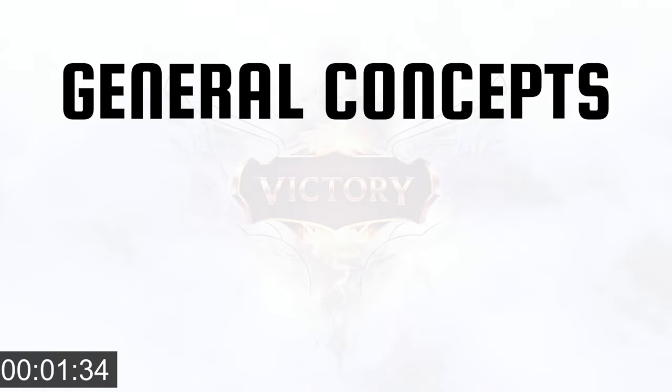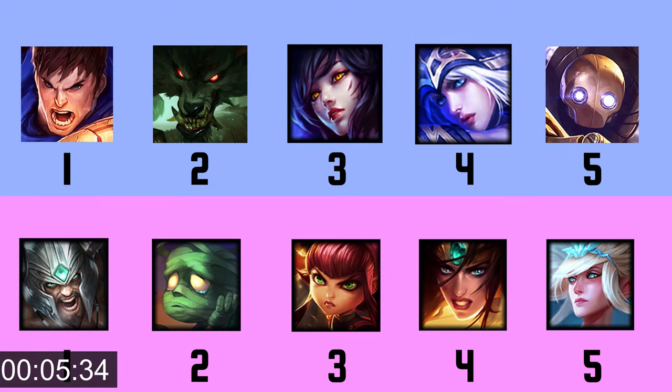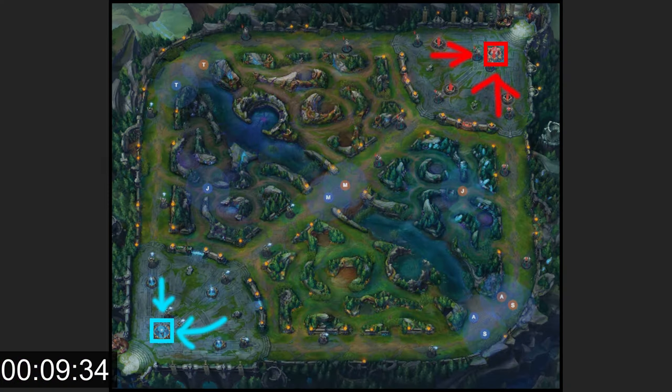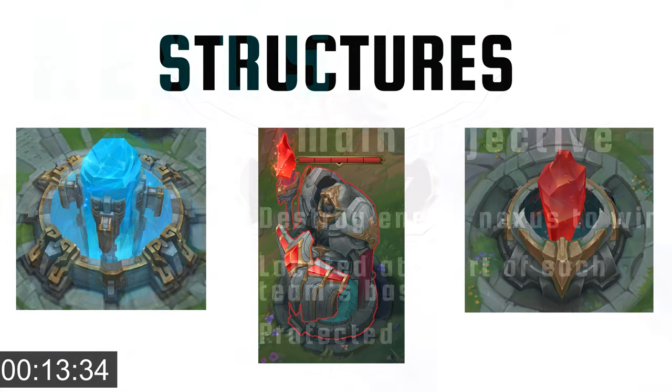Let's start off with some general concepts. The game is 5 players versus 5 players. Each player will choose a different character with different abilities and classes. First to destroy the enemy nexus wins. The nexus is at the heart of each team's base — this is the main objective of the game.